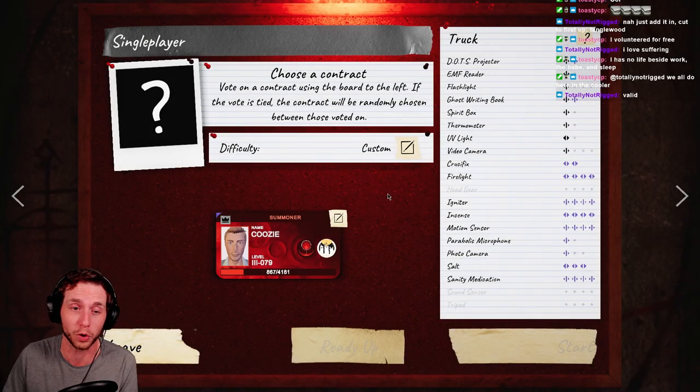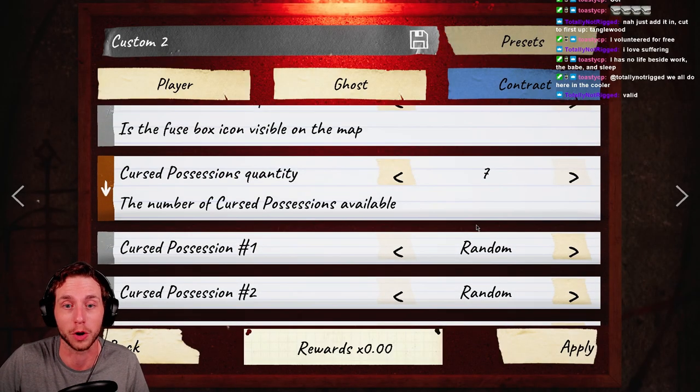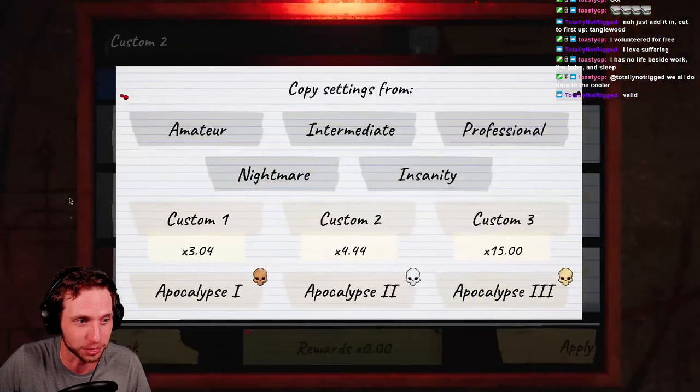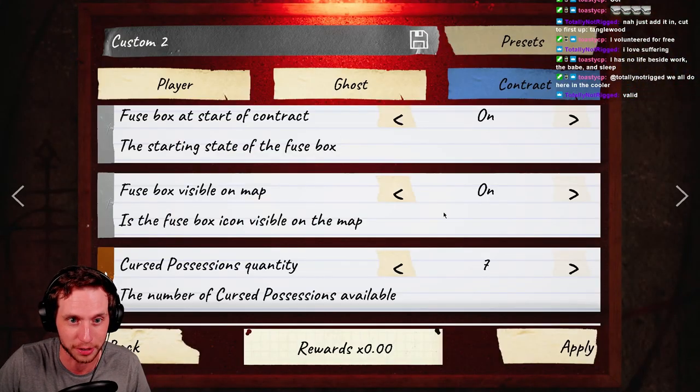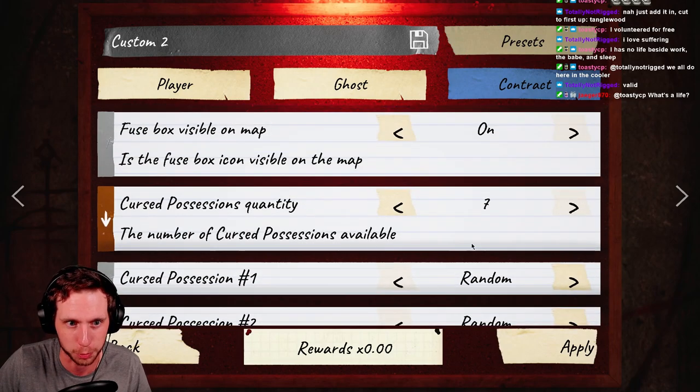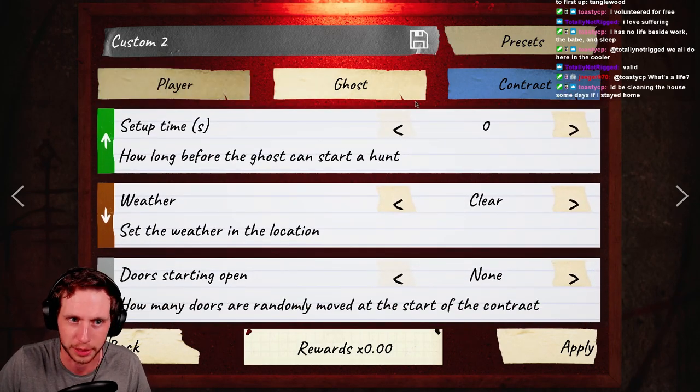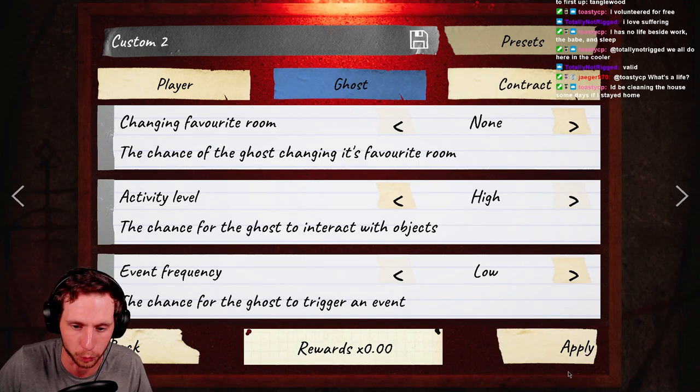So first up is going to be Tanglewood, and here are the settings we're playing on. We're playing on amateur preset, and I've got a couple things engaged here, like all of the cursed possession spawns, no setup time, but we're not doing any friendly ghosts or anything like that, so we are actually going to be doing a contract, but we're just not going to get any money for it.